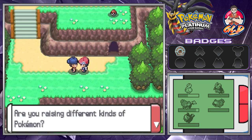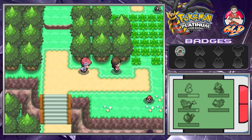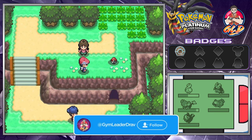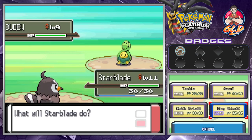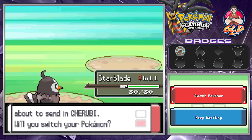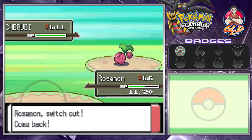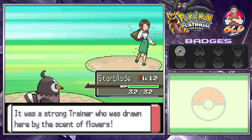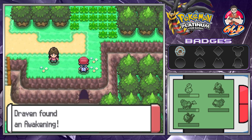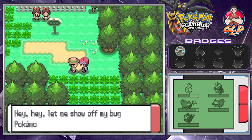Back in Route 204. A trainer advises: 'If you're only raising the same type of Pokemon, you'll have a hard time against types it's weak to.' That's true — I'm having a hard time figuring out a good team. In Pokemon Platinum the Fire types are very scarce, and the one Fire type I want to use requires a trade. Rosemond is growing levels quickly. Coming up on the spot where we can get a Soothe Bell.